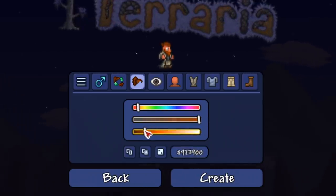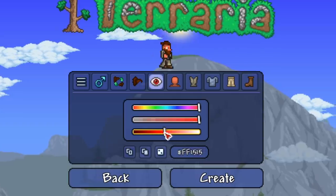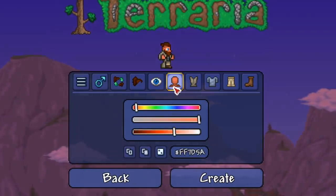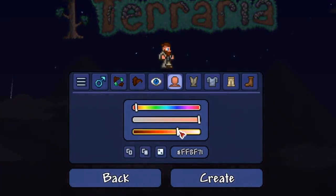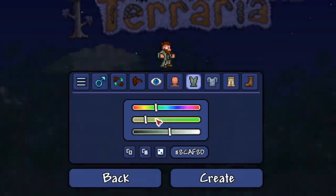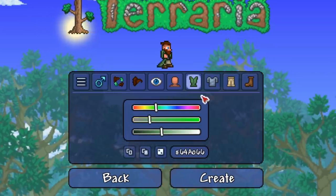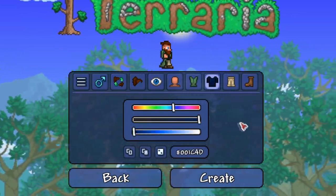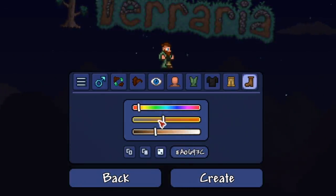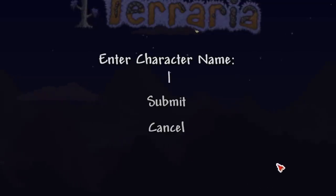Got a nice little brown there. Next up, eyes — I usually like to give my character red eyes so you can see them better, but let's try blue eyes for once. Skin color looks fine. For shirt color, let's get a nice dark green trench coat with a black shirt underneath. The pants are fine — rocking those khakis — and let's give him some white shoes.